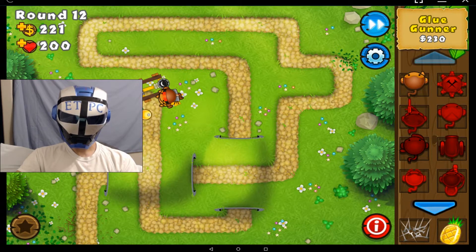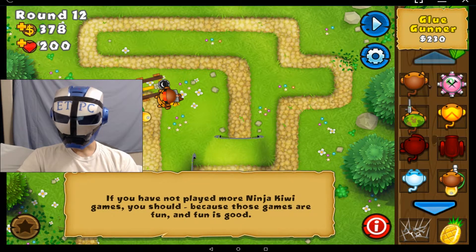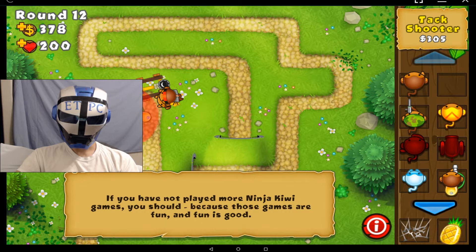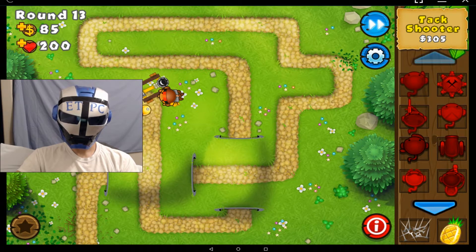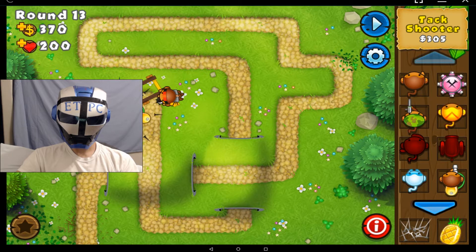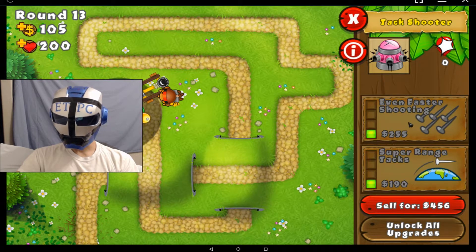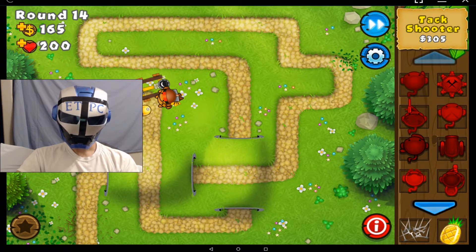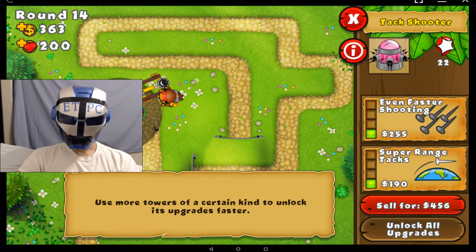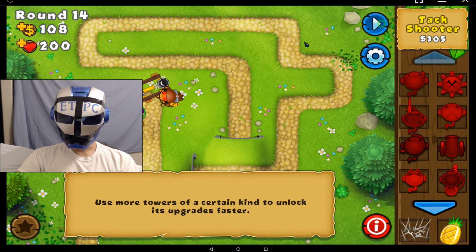Let's get some corrosive glue, which eats up the balloons. So we've got something that can see camo and something that can take out lead. Let's get one of these guys right there in the middle — a tack shooter. Now we're cooking. Let's upgrade this guy a little bit. We got faster tacks. It's good to put these in the corners so we can get a nice spray pattern there.